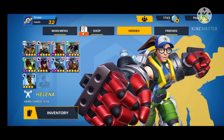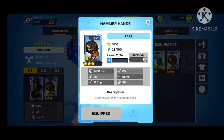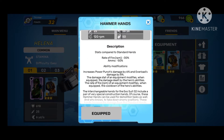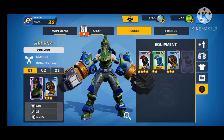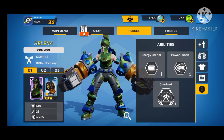Each hero has their own equipment, which can level up as well, and they do modify the character's skills. As you can see with the hammer hands, it increases the power punch damage by 6%. Each character has their first ability, their second, and their ultimate.